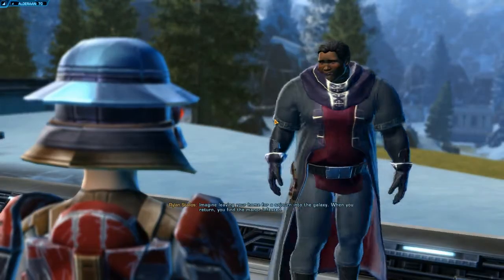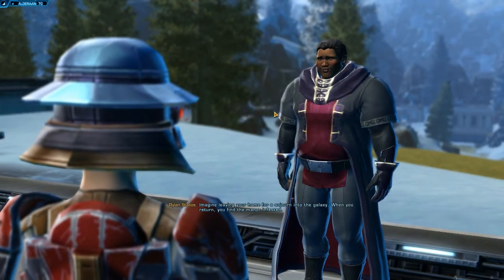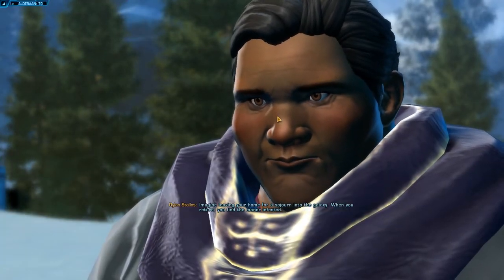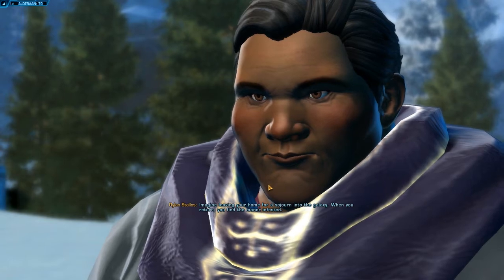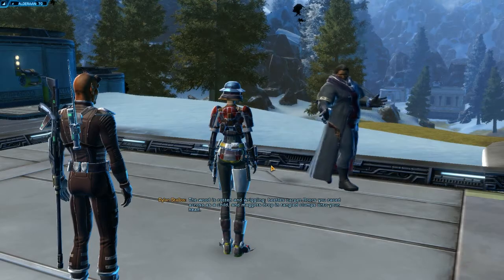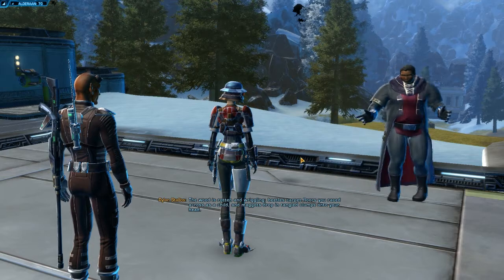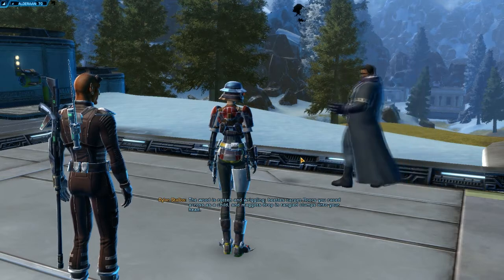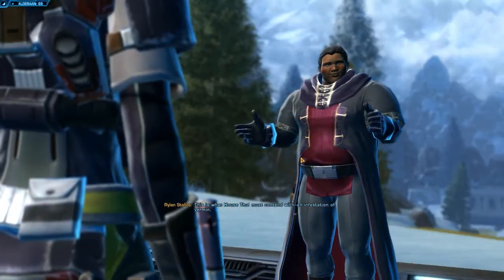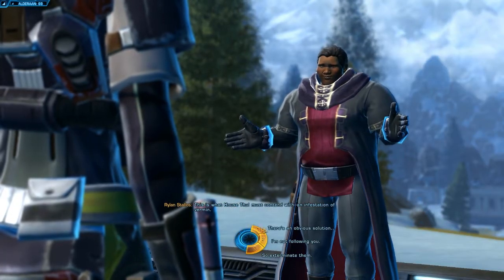You can choose from three options of what you want to say. Here's just an example of what they'll say: 'When you return, you find the manor infested. The wood is rotten and wriggling. Beetles carpet floors you raced across as a child. And maggots drop entangled. This is what House Thule must contend with — an infestation of vermin.'